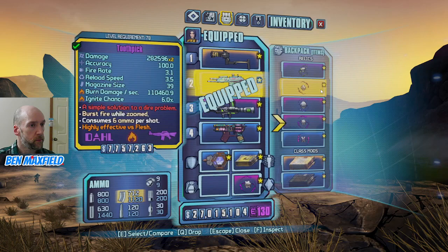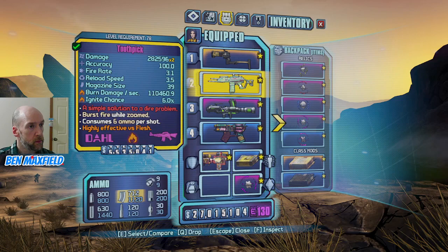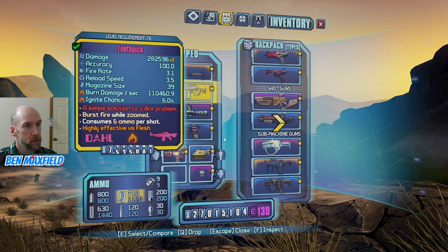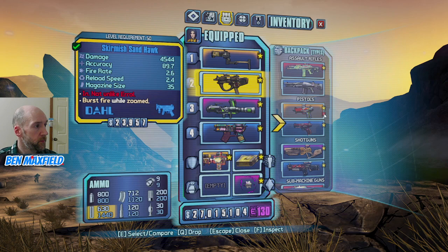Let's have a look at the rest of our loadout here. We've got the Toothpick, and we've got the Herald as well. We have the Herald. I guess we switch out the Rough Rider at this point. Let's sort by type and put the Sandhawk on.